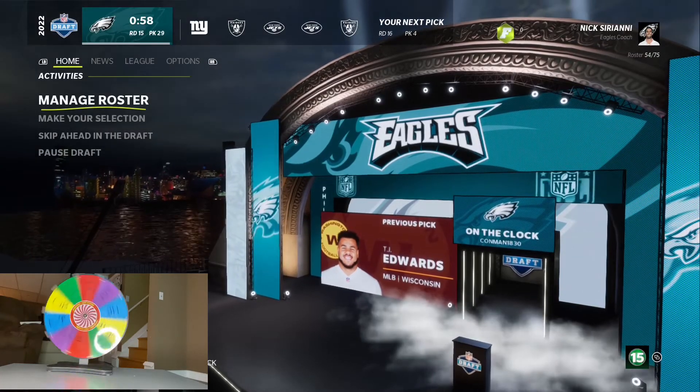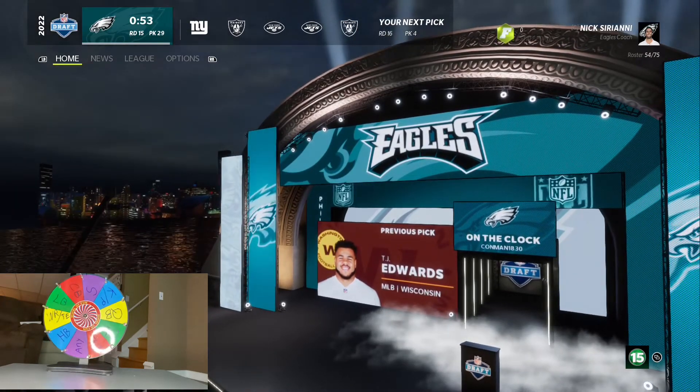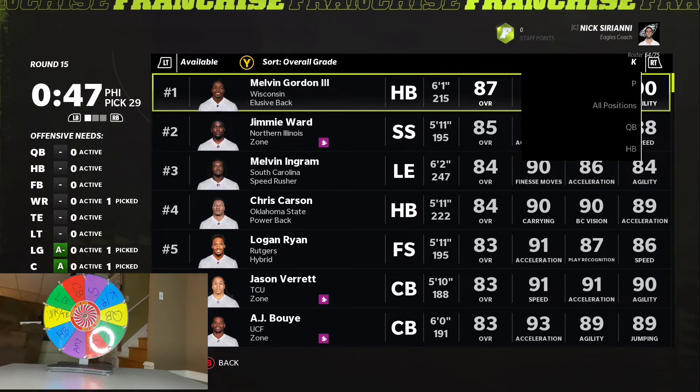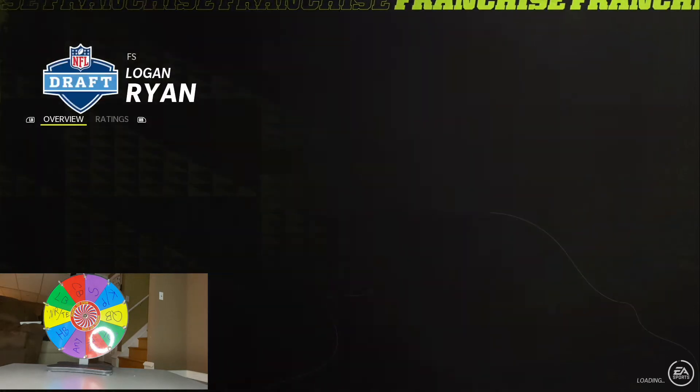Our next spin is a safety, and it just so happens we need a safety — but we'll need a lot of positions. We're going to do a free safety this time, and Logan Ryan is going to be perfect.